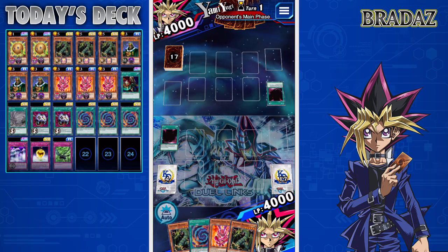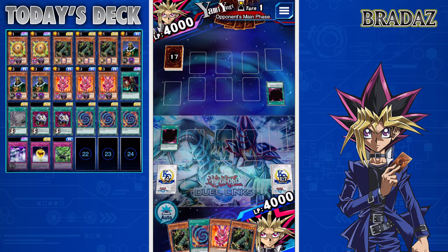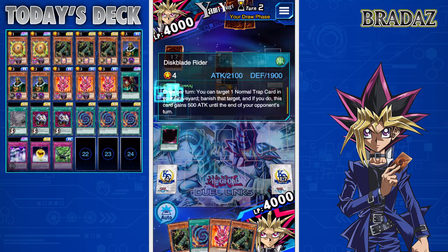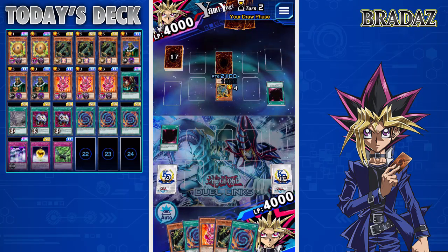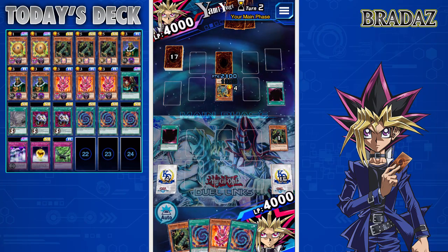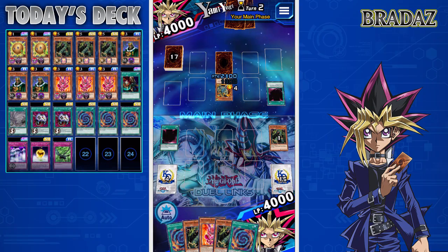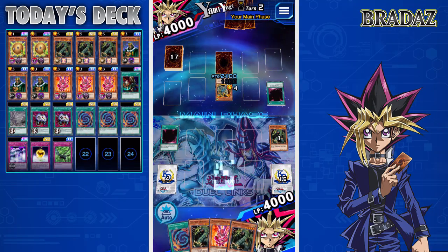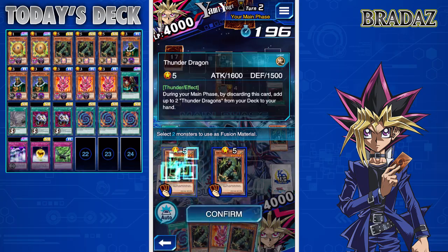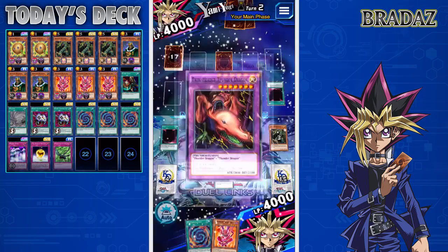We're in a very good spot because we can get Twin-Headed Thunder Dragon out on our first turn. We've also got Possessed Dark Soul and a second Polymerization — very handy. Let's use Thunder Dragon's ability just to cycle it and get one from our deck to hand. We're going to have to go for Twin-Headed Thunder Dragon; otherwise we're pretty much going to lose. I'll still summon Possessed Dark Soul this turn though.